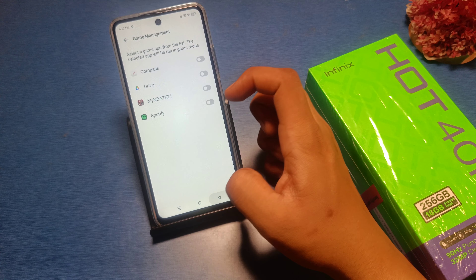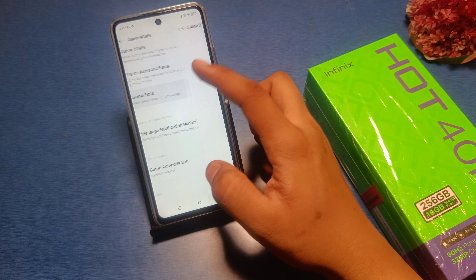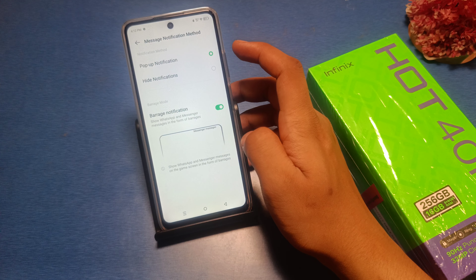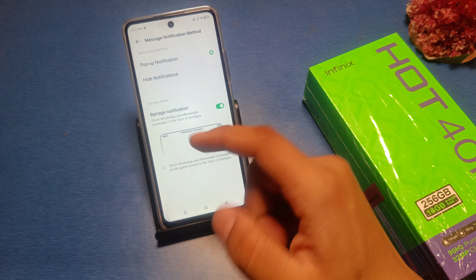So let's start. Go to the settings option in your smartphone. Swipe down and you can see there is a special function and there is a game mode. Here you can see 'Improve game experience' — click on it and just turn it on. You can use advanced settings or turn off automatic brightness when a game is playing.